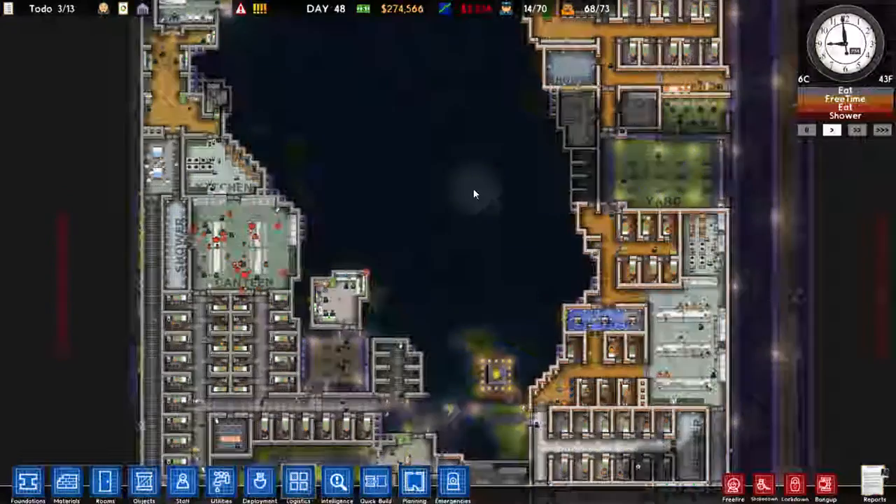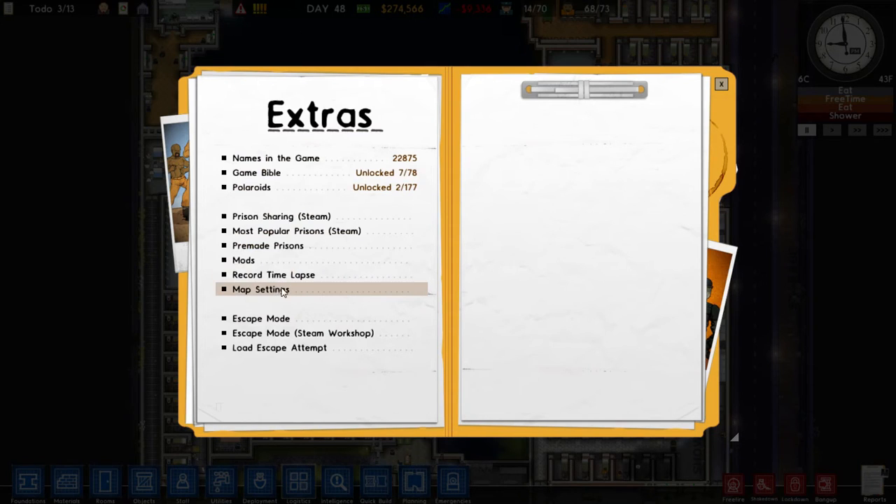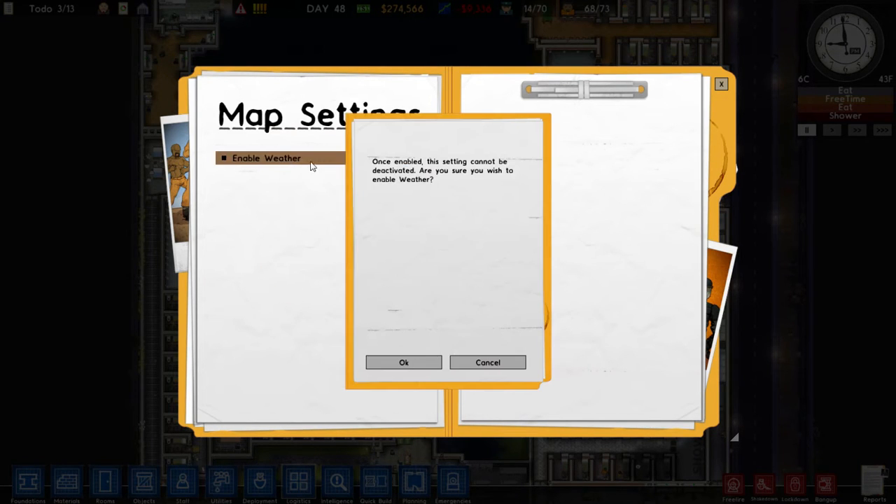As for the weather effects, they do need to be enabled. Go into the menu, go to Extras, then Map Settings, and you can enable weather. Once you've enabled it you cannot deactivate it, so you do have to be a little bit careful about turning this on. I personally play with it because it's new and I want to try out the new things, but if you are new to the game you may want to leave it off for your first couple of prisons, because it can cause a few issues.